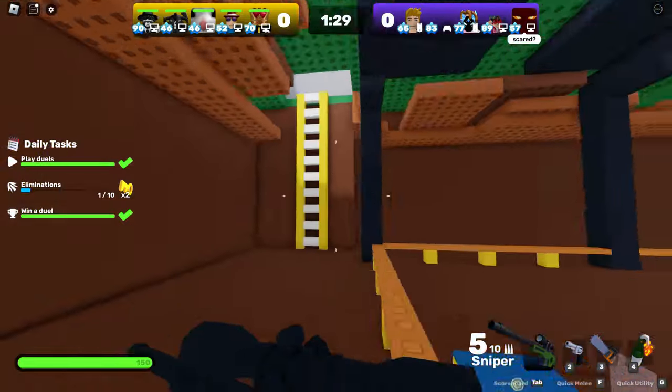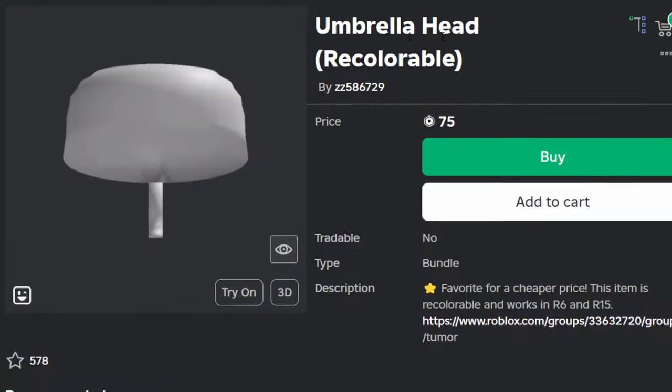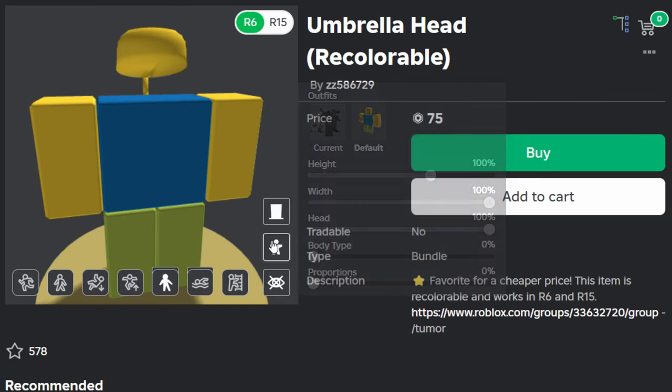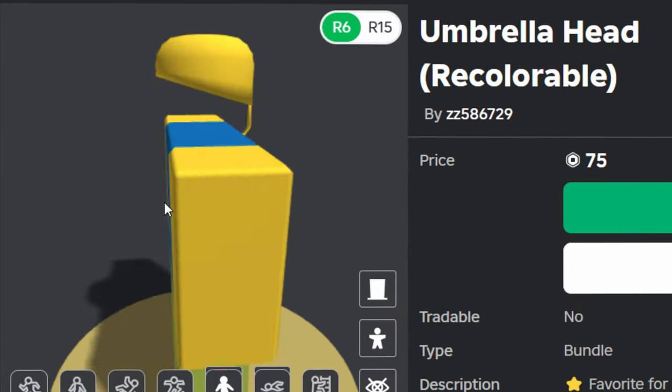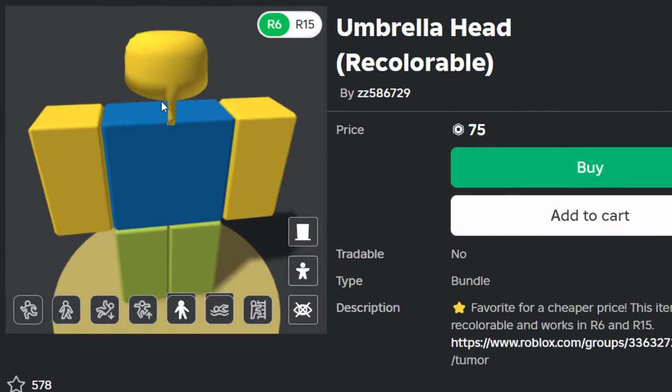For this next one it's not really as good, but it's a lot less likely to get deleted. This one is the Umbrella Head Recolorable — you can change it to whatever color your avatar's head or accessories are. What this one does is it kind of sticks up on a little pole, which they call an umbrella.